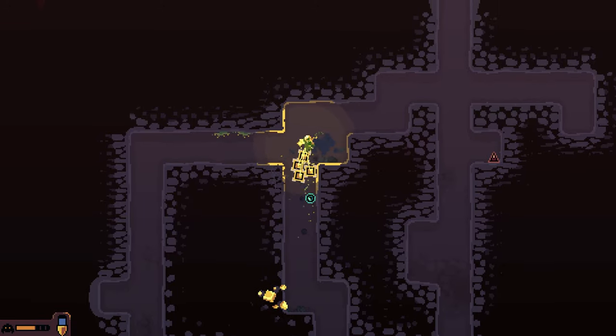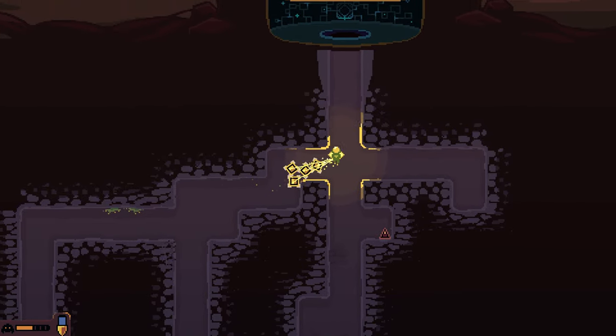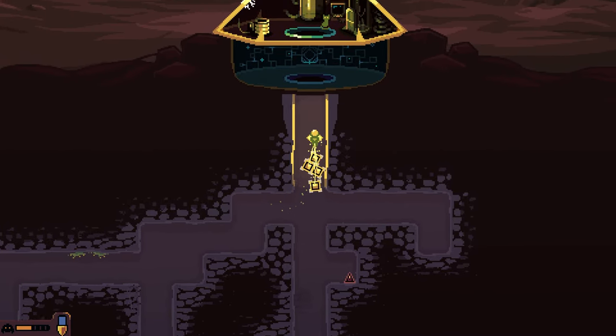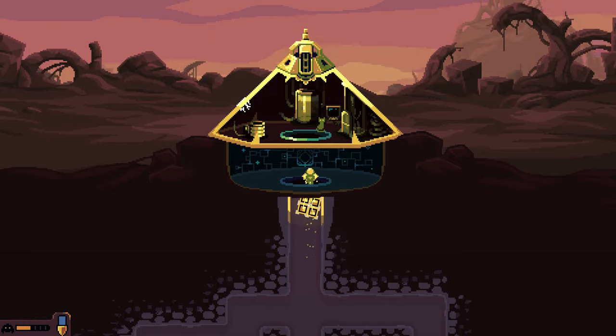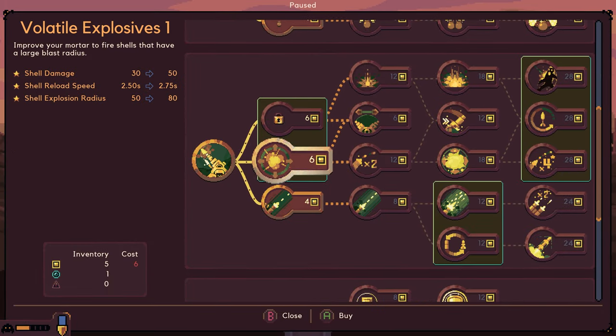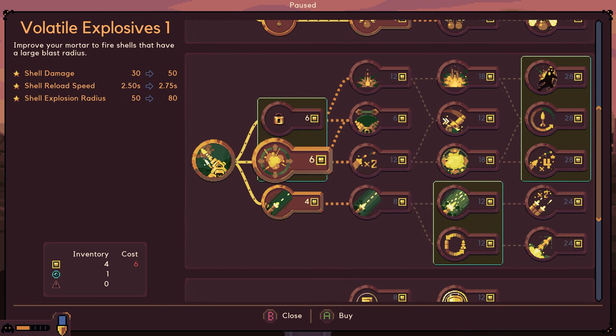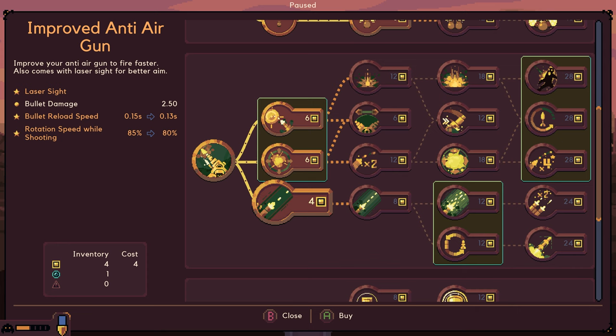Use your skills. My class - how does it say use your skills? I guess I don't have any. Let's get carry strength. And we could get our first upgrade - improved anti-air gun.